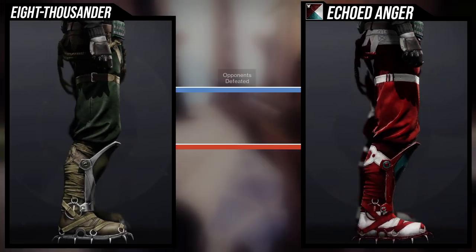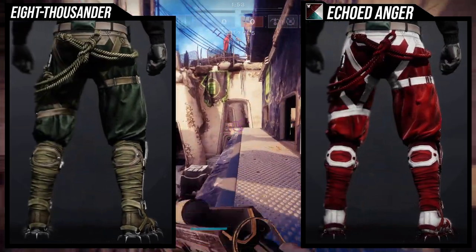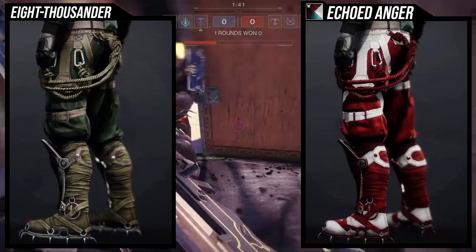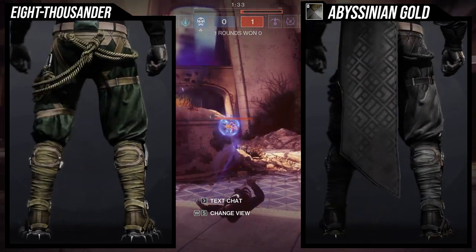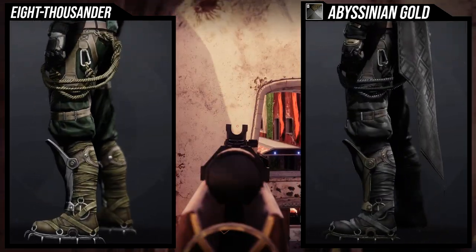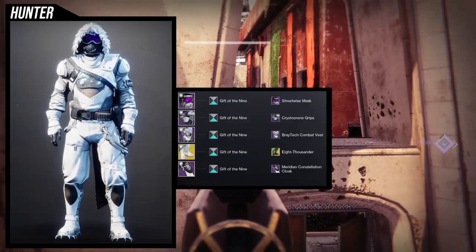As for how it shaders, I think it shaders really well. With Echoed Anger, the straps are taking white but that doesn't bother me because most of it is red — the armor plates at the shins are red, and the off color is the middle plate in blue. I'm a big fan of this set for its simplicity. For Abyssinian Gold, the brown on the armor plates is so minimal I can mostly ignore it. There's nothing unshaderable here, which is a big win.